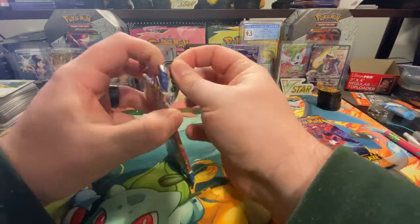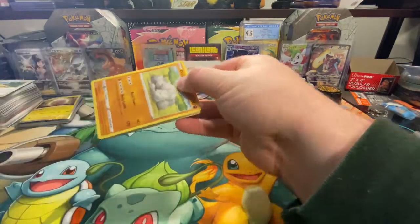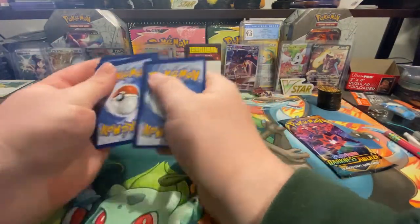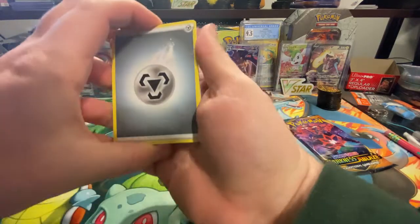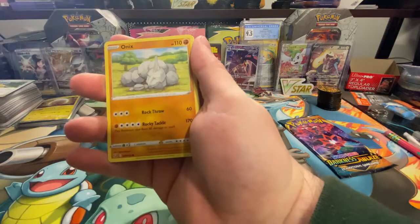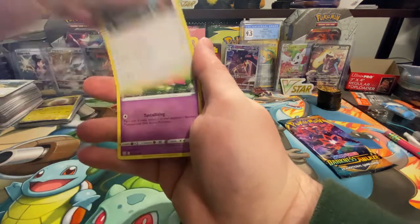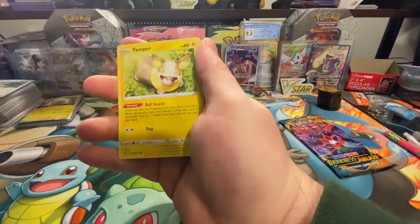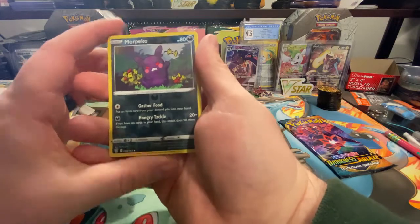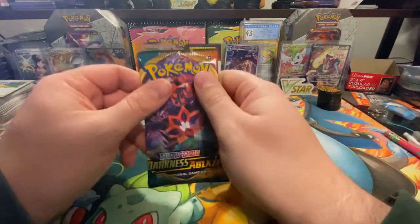Battle Styles again — here we go. Maybe we'll get the Charizard out of Darkness of Blaze next. I really hope that we do. We're inching our way to 200 subscribers. Here we have a Morpeko — it is the reverse holo — and a Marowak is the rare. Wow, nothing so far.